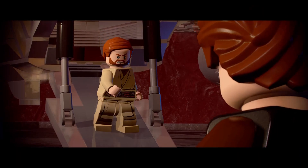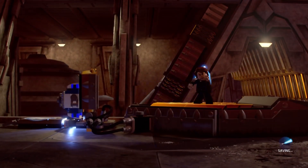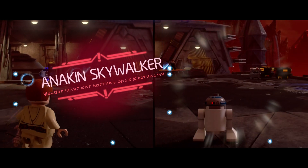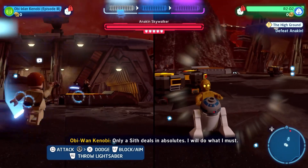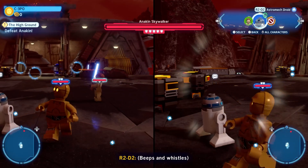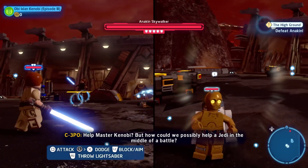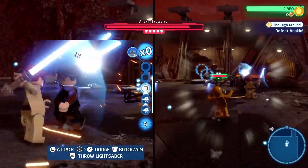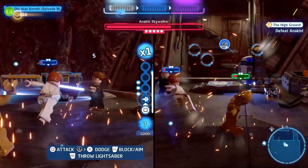Coming in at number one is the duel on Mustafar, between Obi-Wan Kenobi and Anakin Skywalker — or Darth Vader, however you want to call it. This fight has always been my favourite thing in Star Wars from the moment I watched Revenge of the Sith, and it remains so to this day. When I finally got to experience this level in my first playthrough, I was beyond excited. But before I dive into the meat of the level itself, let me just go over something that actually slightly disappoints me — the co-op in this Mustafar duel was removed.